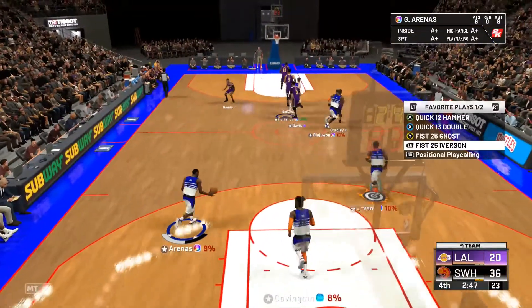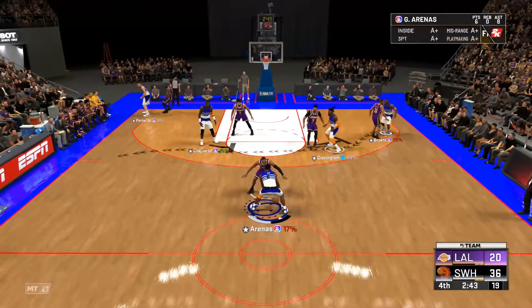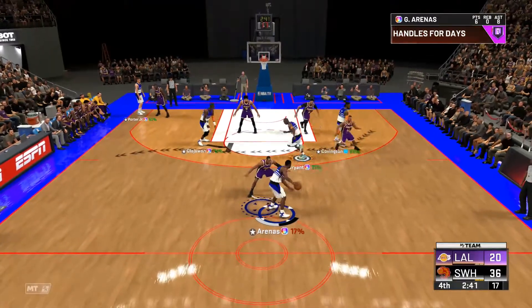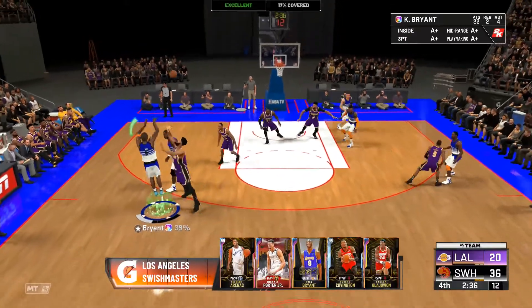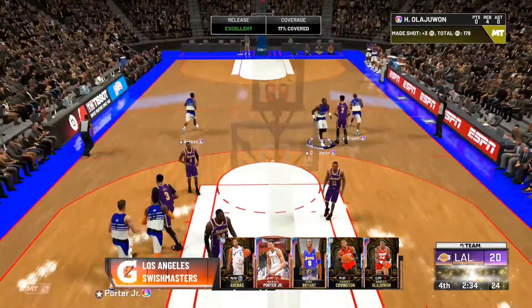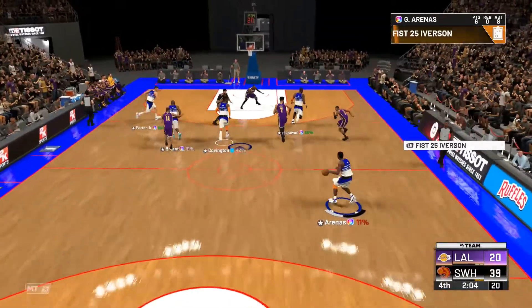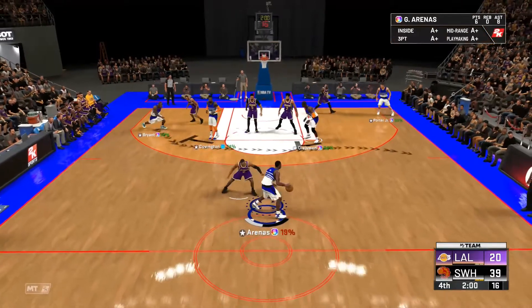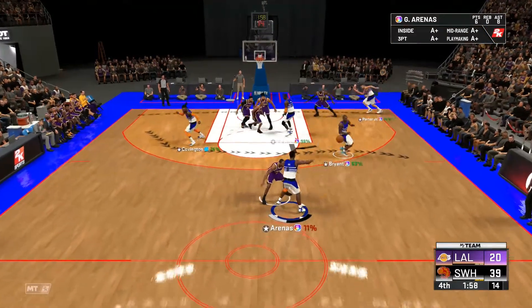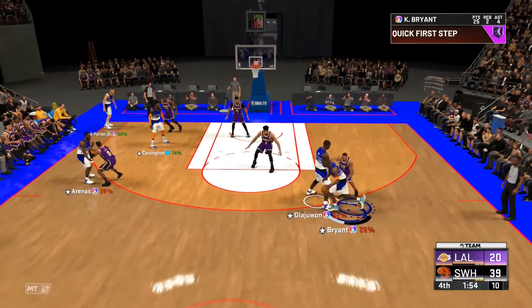I'm going to show you some options after the initial pass to your shooting guard. You're going to get a screen from your center and you can just peekaboo. Or you can alley-oop — shooting guard is going to come over, wait for your center, and alley-oop.